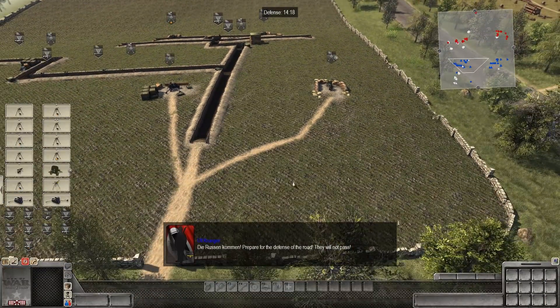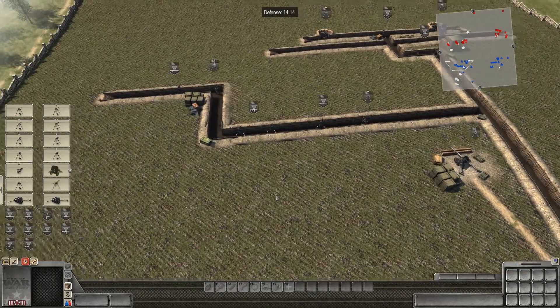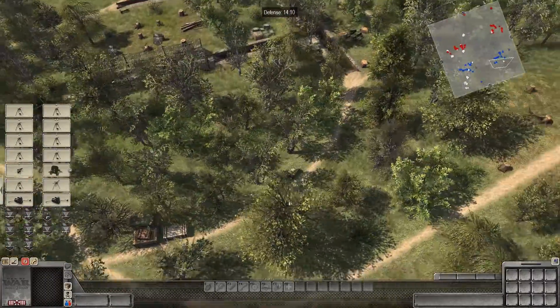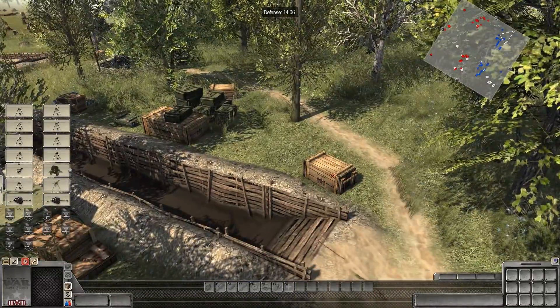Prepare for the defense of the road — they will not pass. We've already prepared for that. We've pretty much done everything we can to prepare all trench lines. There seems to be another gun over here somewhere — it must be this ammo crate, possibly something we can pick up and move.